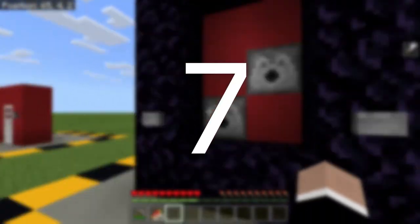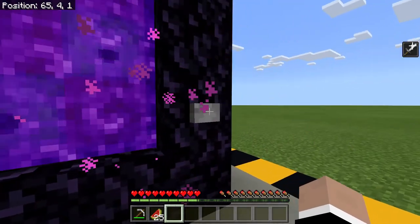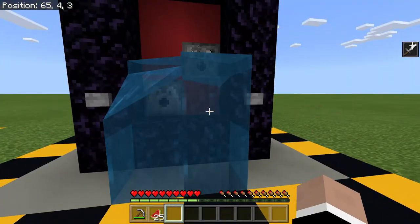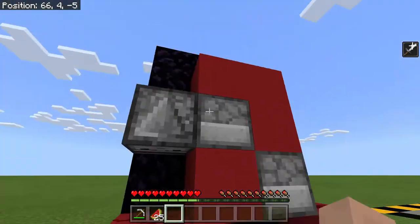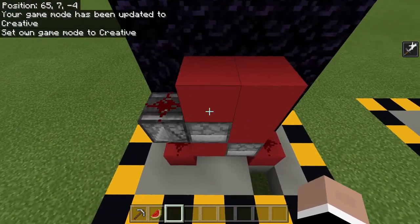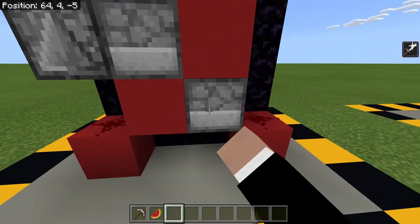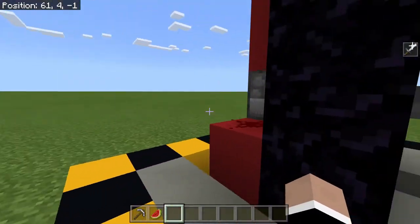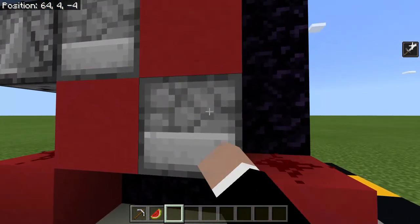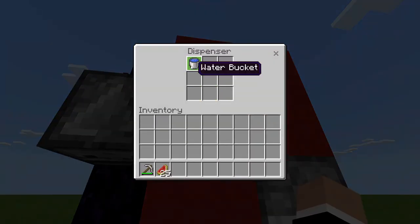Last but not least, number seven: a toggleable nether portal. To turn it on you press this button, and to turn it off you press this button which will send a bit of water through and collect the water afterwards. It is the most advanced redstone creation here, however it is not that advanced. It requires three redstone dust, an observer, two dispensers, and a flint and steel. It is recommended that you fill the dispenser — do not confuse unbreaking three flint and steel with fire charges. Unbreaking three flint and steel is a much better choice. In the other dispenser you must place a water bucket.